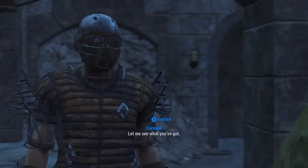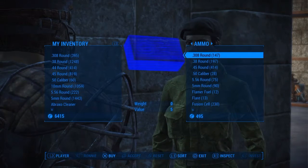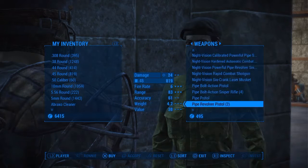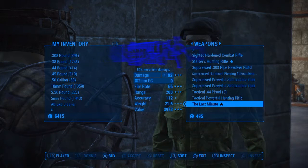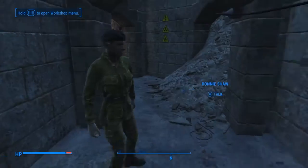You talk to her and then barter. My perk for bartering is two out of three stars, so I get a better price on this. It's usually five thousand but I get it for somewhere around four thousand — yeah, almost four thousand.